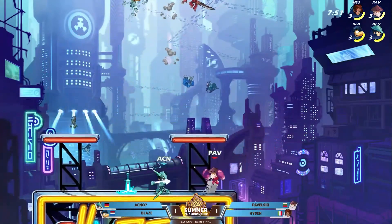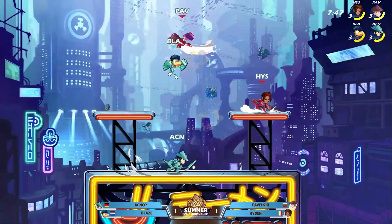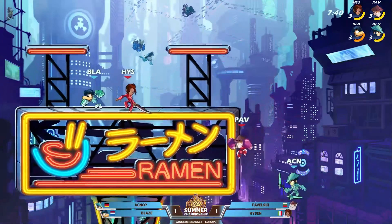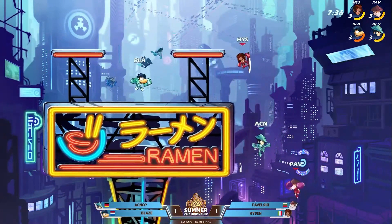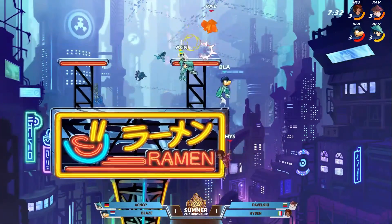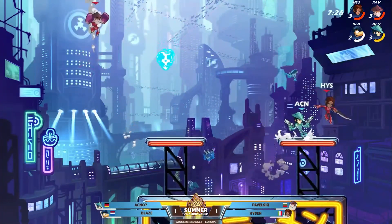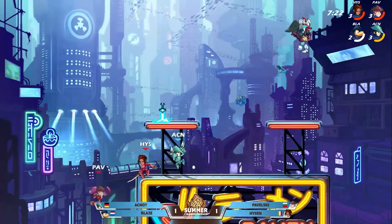We got the bow controlling the ground space, but your teammate's getting terrorized. Akno had to intervene — nice recovery and back on the ground, getting the hands from Pavelski out on the side. Nice job — almost got the KO, missed the down air. Hyzen tried to come over and relieve some pressure, but instead ended up getting caught by the Nair. Akno swinging all directions, and Pavelski going to get the first stock of game number three with the recovery on Blaze.